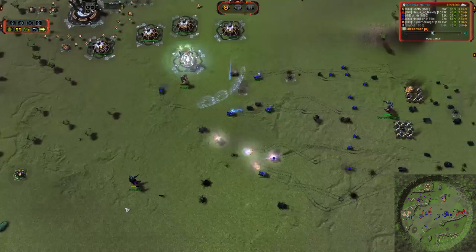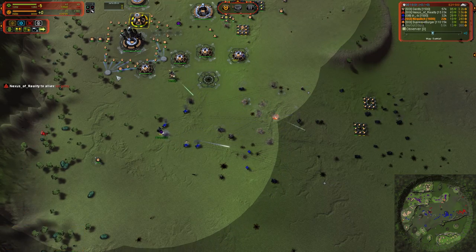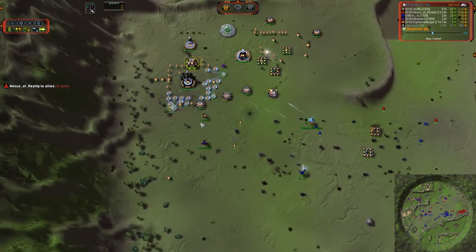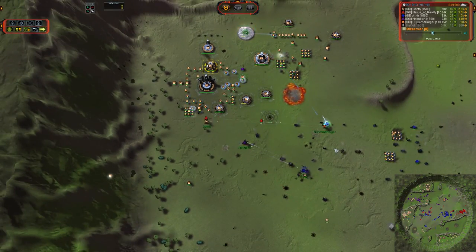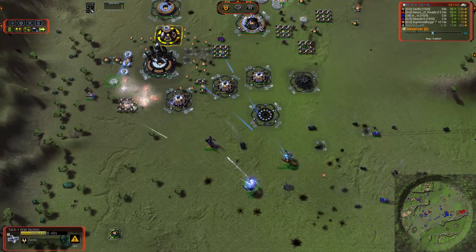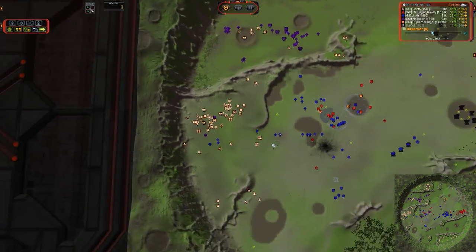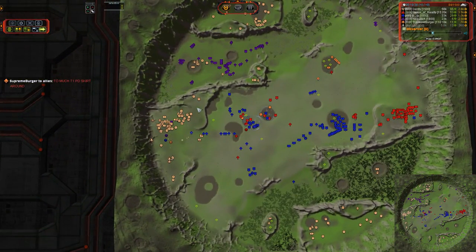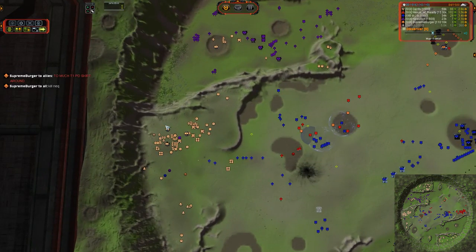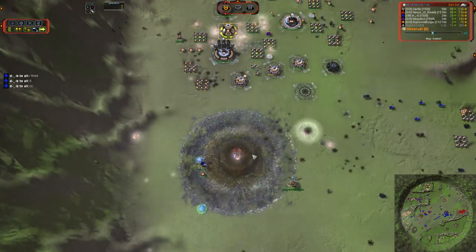Neckwilich backing up still, and Gently taking fire now — but those Oblivion Turrets are doing work, eight kills apiece. Strat Bomber knocking out a T2 mech but it is going to go down to that next SAM volley. Neckwilich falling back now, taking fire from Loyalists — Headphone Guy and Supreme Burger moving into the base. All those Medusas in the back are going to absolutely demolish Supreme's eco. Neckwilich looks like he has the stealth upgrade as well, which makes that commander much more dangerous. He does have overcharge thanks to a bit of overflow from Gently, but Gently is down to 2,300 health.